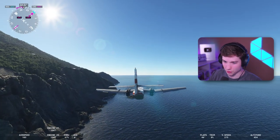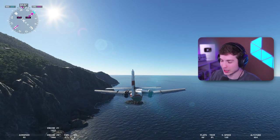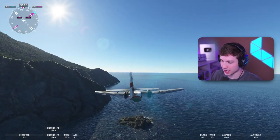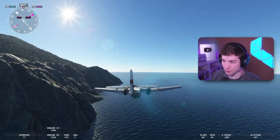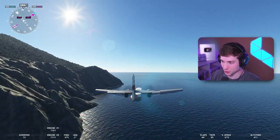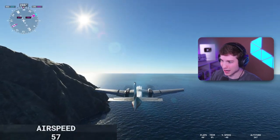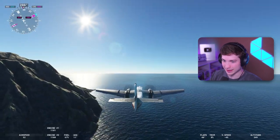Now what most of you guys are here for — how it flies. First, let's check the stall speed. Let's see how slow this thing can actually go without falling out of the sky. And this plane is not small for reference — this is much bigger than the Twin Otter. There's 70 knots, there's 60 knots without losing altitude and without stalling. That is insane.